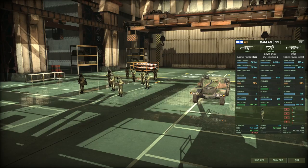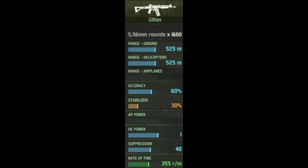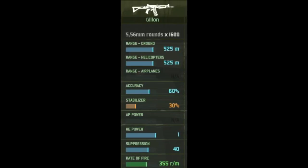In-game, the Maglan is a 40-point reconnaissance special forces infantry with three weapons available to you. First up, we have the Galil, which is your standard special forces assault rifle. It has the same stats as other special forces assault rifles: 60% accuracy and a 355 rate of fire, so it's not a carbine, which would be more desirable, but it's still a good weapon.